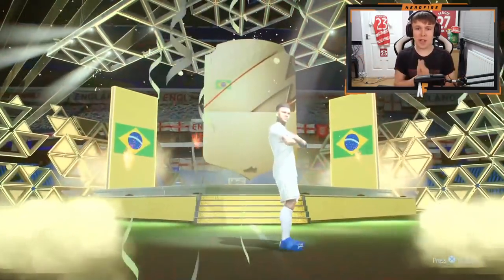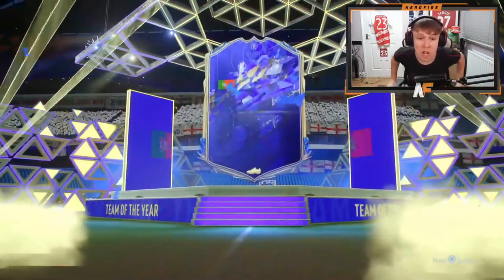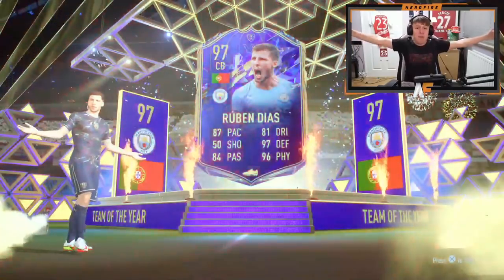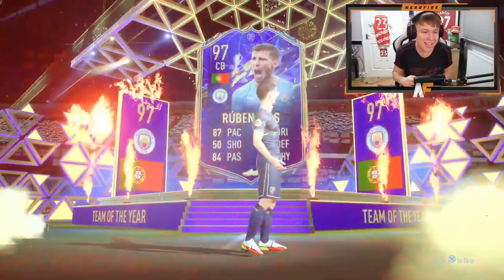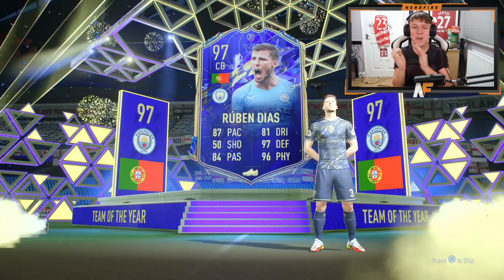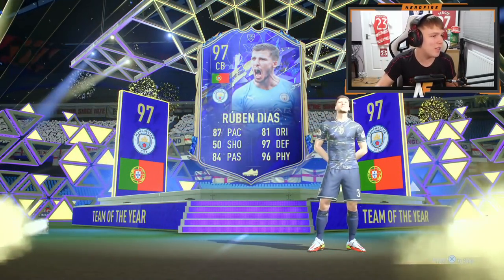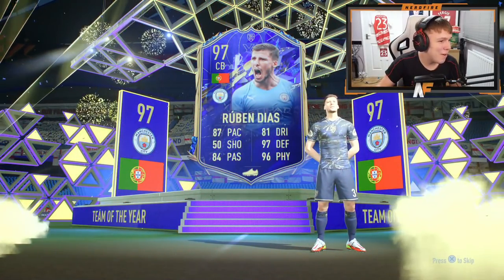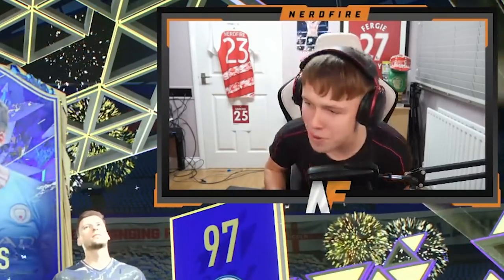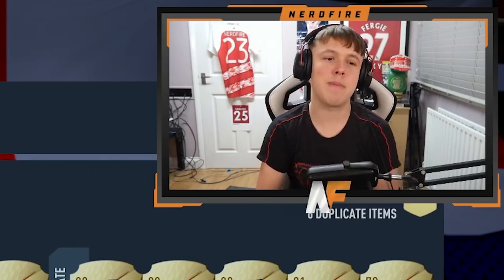Four more 50k packs to go. We get Ederson — EA just giving us fodder to complete Varane. Three more to go — and oh my god, we're going to train him on Team of the Year! I did not expect that at all. It's a tradable Ruben Dias! That's our third Team of the Year packed. Oh my god, let's go! He's tradable and he's getting sold — he plays for City but still, let's go!